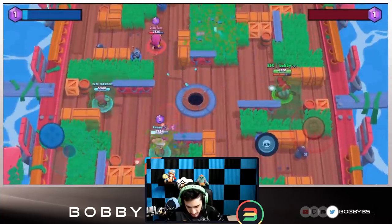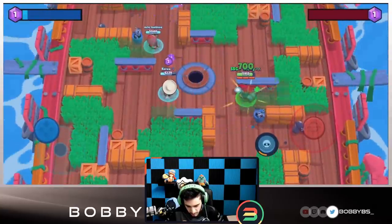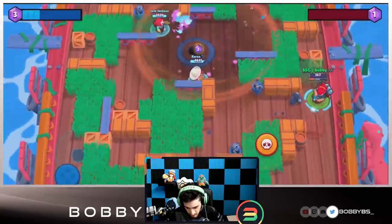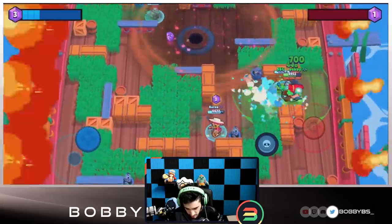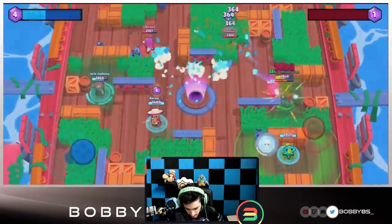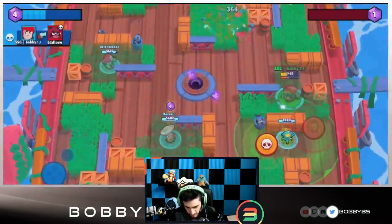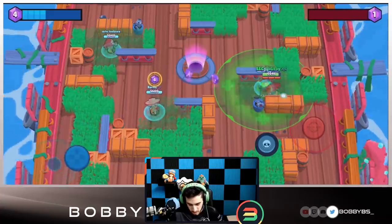We're going to shoot these bushes over here - we suspect someone to be in here. There's going to be a Sandy on this right side. Sandy does have a good peek angle, but we're getting good heals from our Poco so we're able to get a lot of HP back. We're just going to push the Sandy - the closer we get to it the better for us. We're going to put our turret right over here so they won't be able to get to it without taking damage. We found the Gene, we're in our turrets, getting good heals. We're going to go right beside the Nita and be able to get that kill. We'll put our turret up here so the Gene can't pull us.